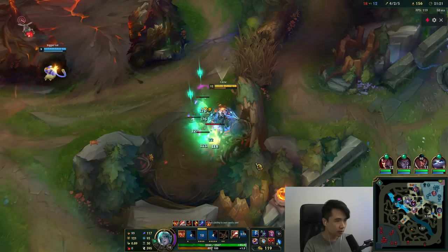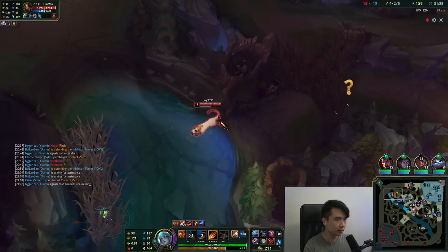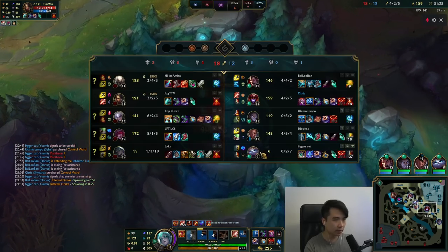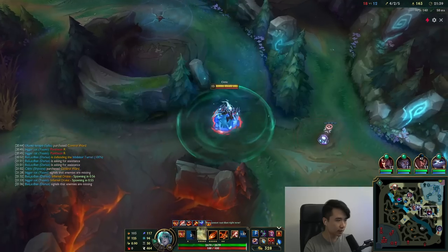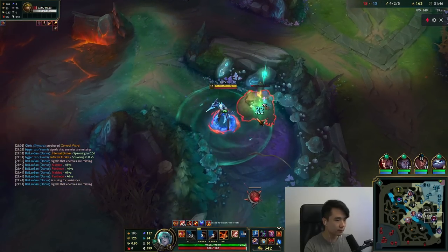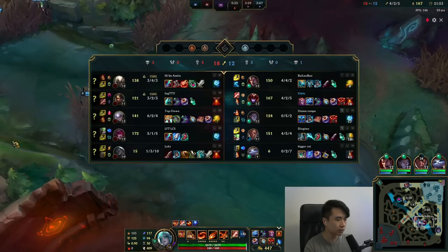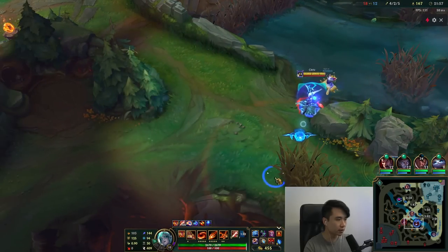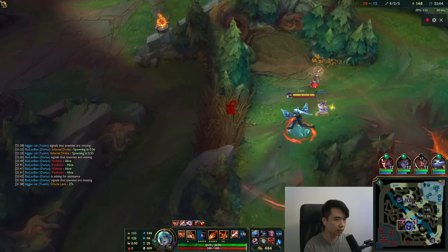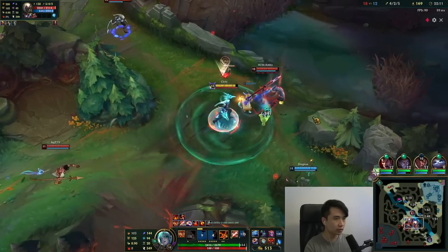They're probably taking our Krugs. I'm gonna grab the Raptors camp for my Fury - and we are down a dragon so we should be looking to fight this next dragon. Scuttle spawning topside - Nidalee is still up there. We are about 40 CS up on Nidalee, something to keep in mind. The Xayah just used her ult - maybe not backing up yet, cooldown is pretty long. Should we head over? Looks like they're playing for the top scuttle - they're not actually down here getting vision so I might actually be able to sneak in.